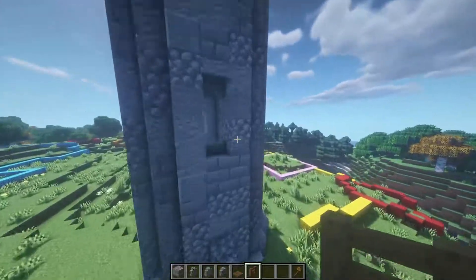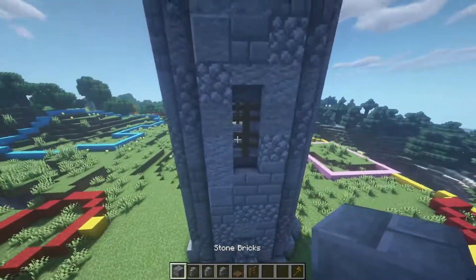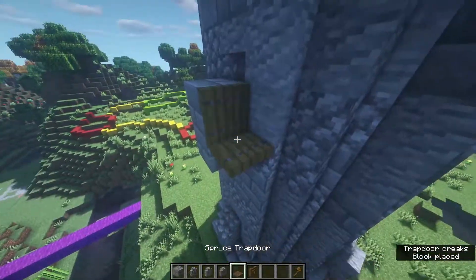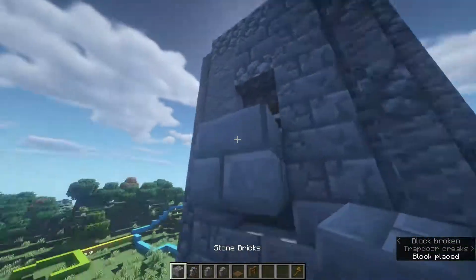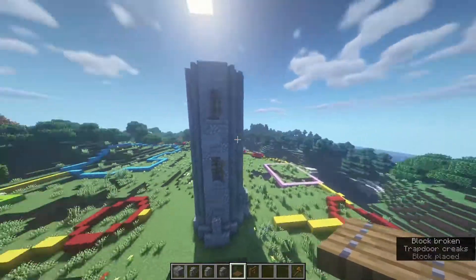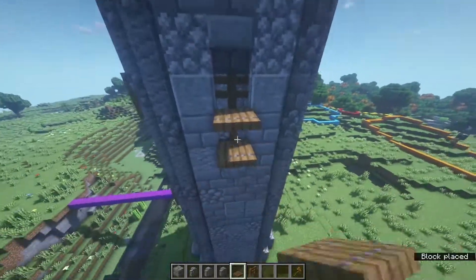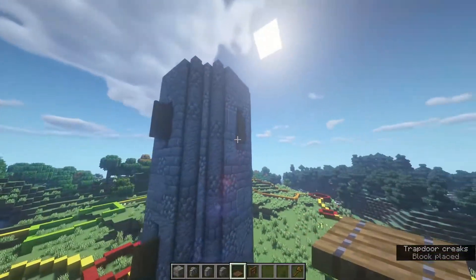In each of the windows we're just going to place some spruce fences, and you can also add some shutters on them using spruce trapdoors. If you want a window to appear like the shutters are closed, you just place the trapdoors straight on it and it looks pretty good.